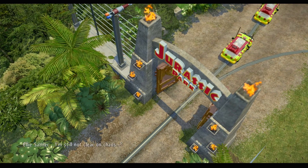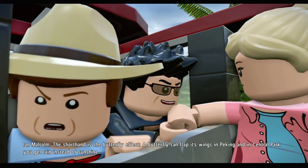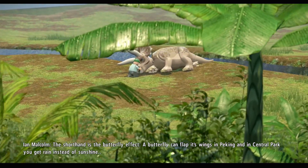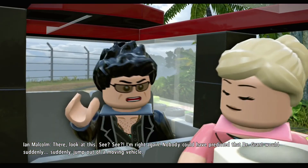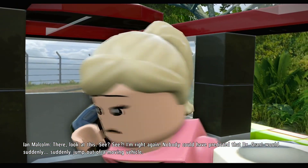Still not clear on chaos. The shorthand is the butterfly effect. A butterfly can flap its wings in Peking and in Central Park you get rain instead of sunshine. Nobody could have predicted that Dr. Grant would suddenly jump out of a moving vehicle.